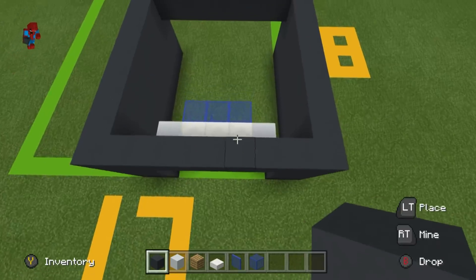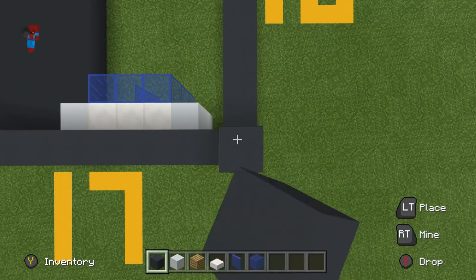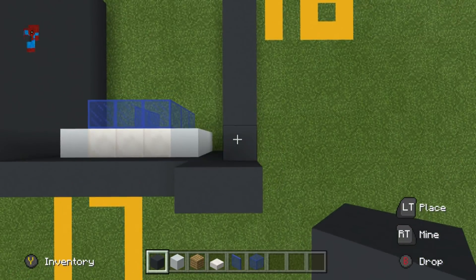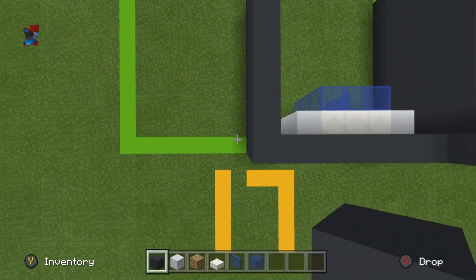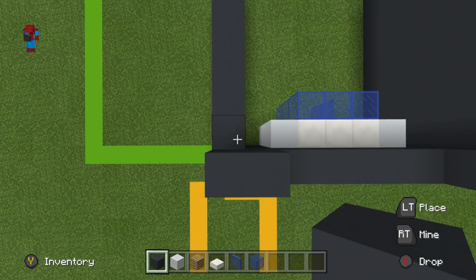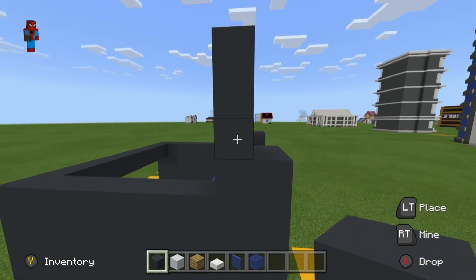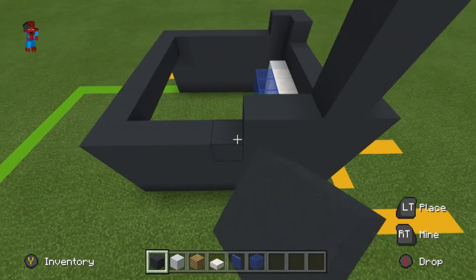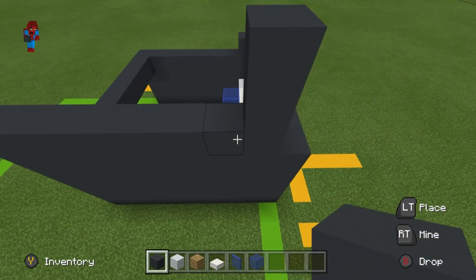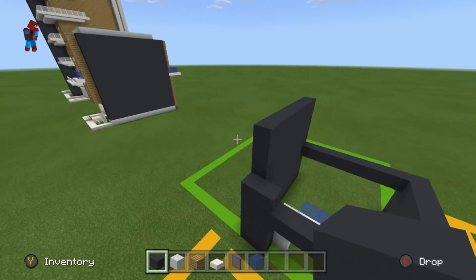On the top front right corner of the square we've just made, place a grey concrete and extend it left and backwards. On the front corner, extend the corner up, right, and backwards. Take the block that you extended backwards and extend it up by three — one, two, three. Take this entire row and extend it backwards, raising all the grey concrete blocks behind it up to match the height of the grey concrete we just placed.